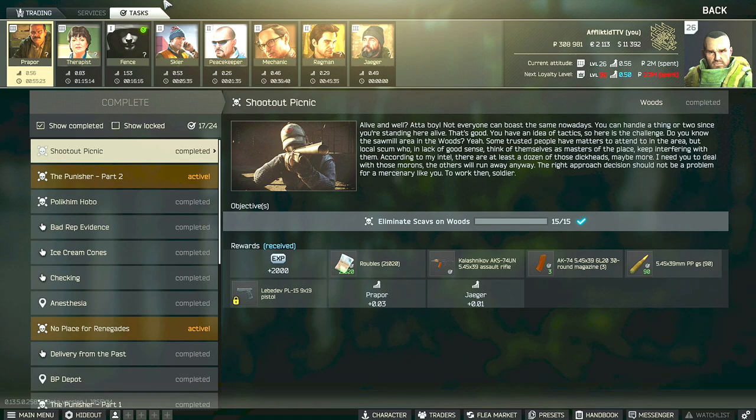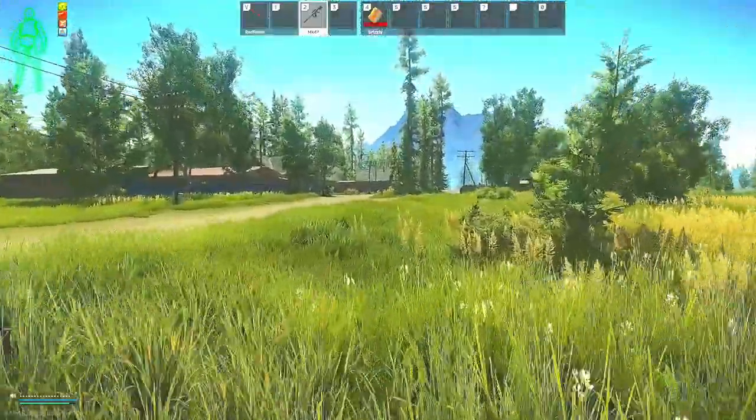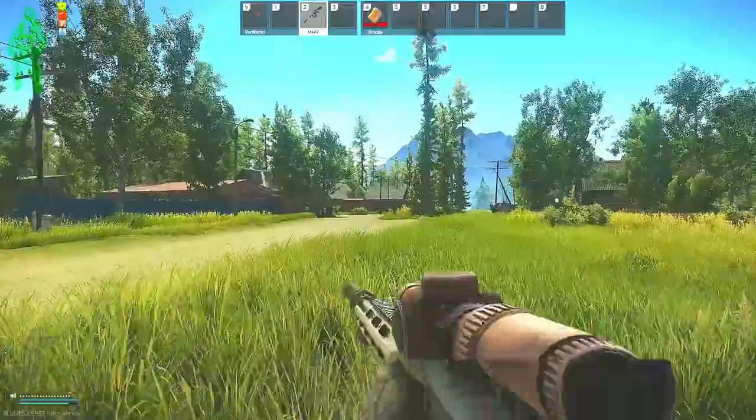Hey guys, this is a proper task guide for Shootout Picnic. For this task, you have to eliminate 15 scavs while on Woods. You can use any weapon and wear any gear that you want to or are comfortable with in order to kill the scavs on Woods.